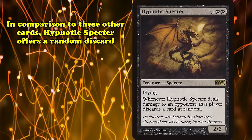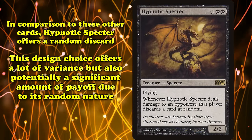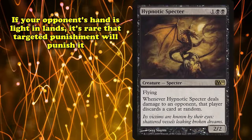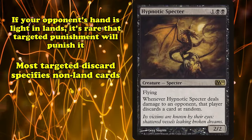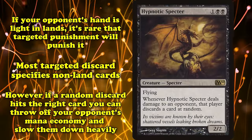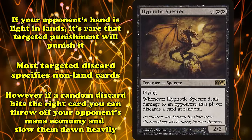Hypnotic Specter, however, allows a random discard, which offers the most variance but has the highest potential. If your opponent has a hand light on lands, it's rare that targeted discard can punish that, since most targeted discards specify non-land cards. However, a random discard effect can sometimes rip away the only mana source a hand has and leave the player stranded.